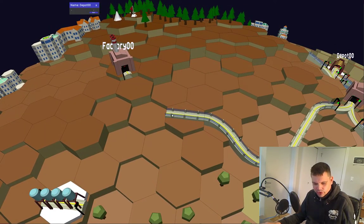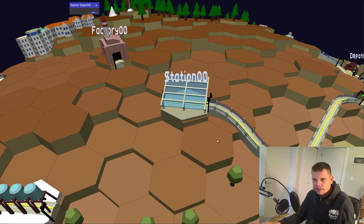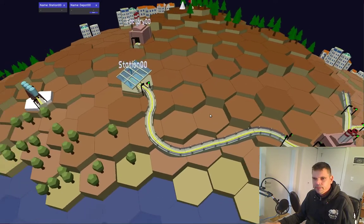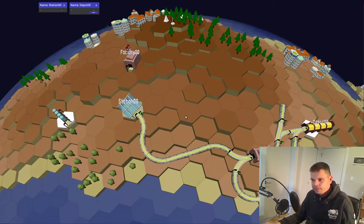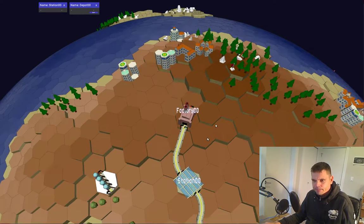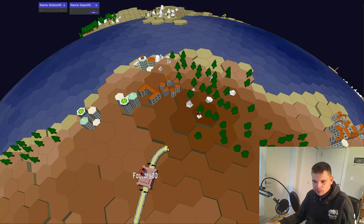We can upgrade a piece of straight track to a train stop with the S key — just hover the mouse over the tile and press S. Now we've got station zero zero.